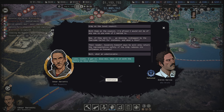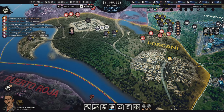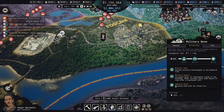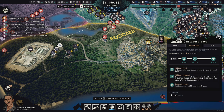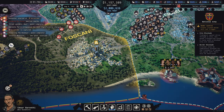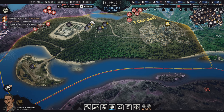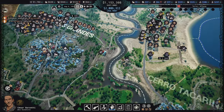As part of the initial land deal, the Ejercito Nacional agreed that a representative would be stationed in the city at all times. With them on the council, the mayor says he's of no use to us. But if the representative were to go missing - kidnapped by the fearsome cartel - their leader would only return them safely if the army reduces its influence in Foscani. Basically he wants me to kidnap somebody. We're more than full on the military base portion, and the national army isn't touching us.